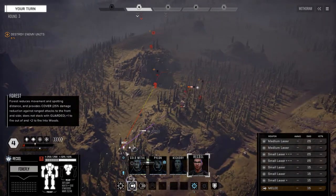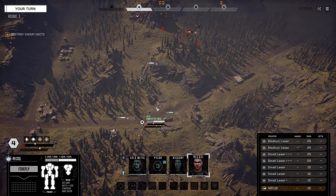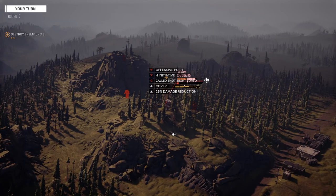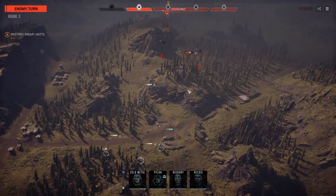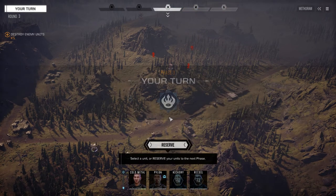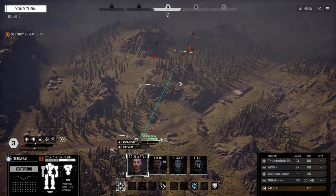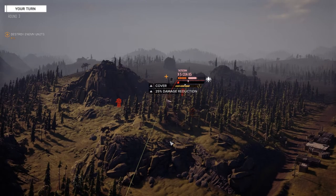I'm going to use Recoil next turn for an offensive push to push that guy back a turn so we can finish him up. Let's get you up here — don't want to get exposed, so let's back up here. Aim for the right torso and fire. At least we hit once. Since we're not choosing mech parts in salvage, I'm just going to blow stuff up that I don't want. Any extra mech will be helpful if we lose one.